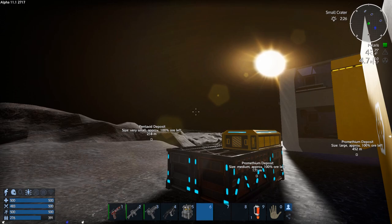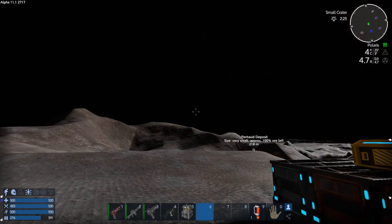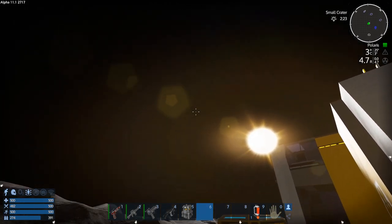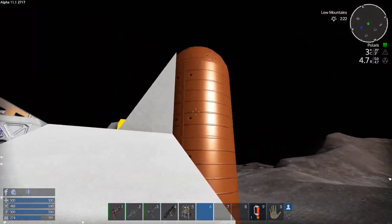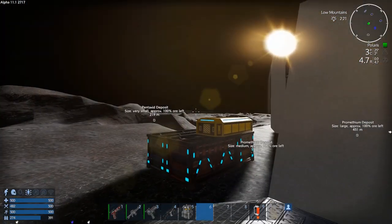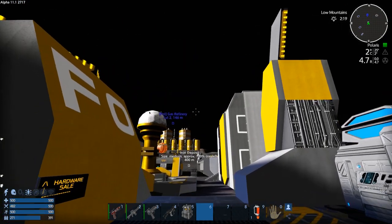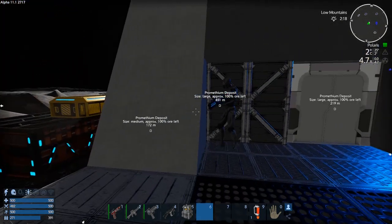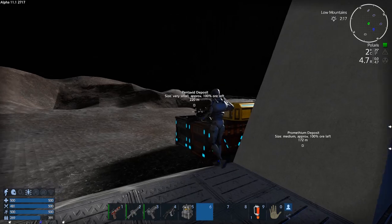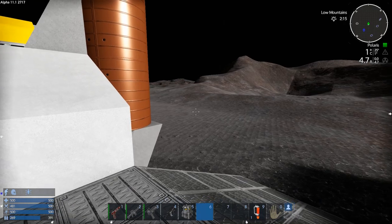Hey, GTI fans, welcome back to another episode of Empyrean Galactic Survival. This is your host Zealot, and we are here today doing the Alpha 11 series. We're on the Traitor's Outpost Moon. We survived getting to the Polaris area, and we've been able to get oxygen from them. Now I want to check out — they have a bunch of cargo boxes here that we can open, so I think we want to go around and loot that.